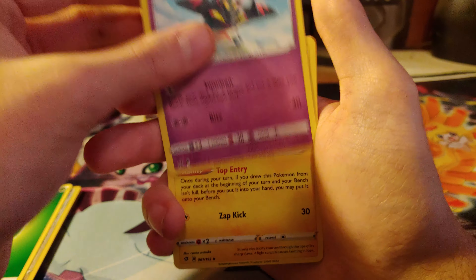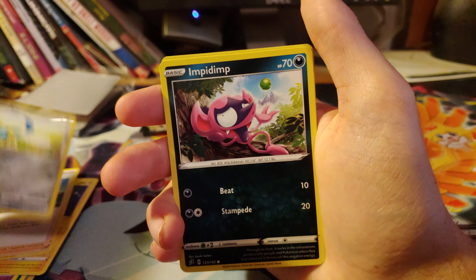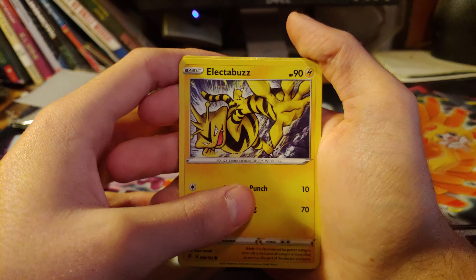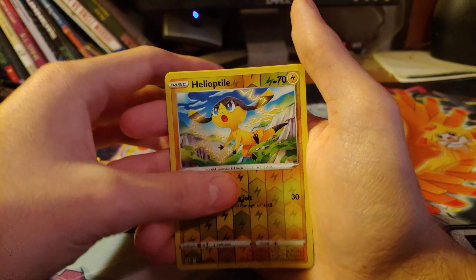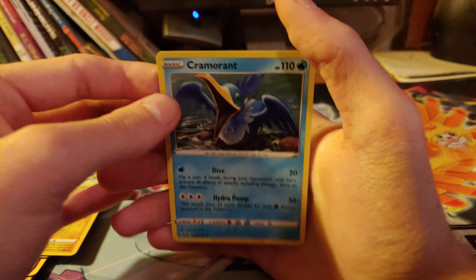Leaf Energy, Draclock, Luxio, Skyla, Honage, Impidem, Magmar, Electrobuzz, Squabbit. The Reverse is a Helioptile.